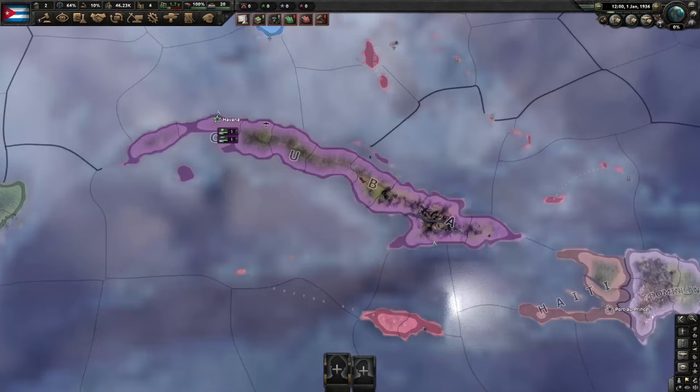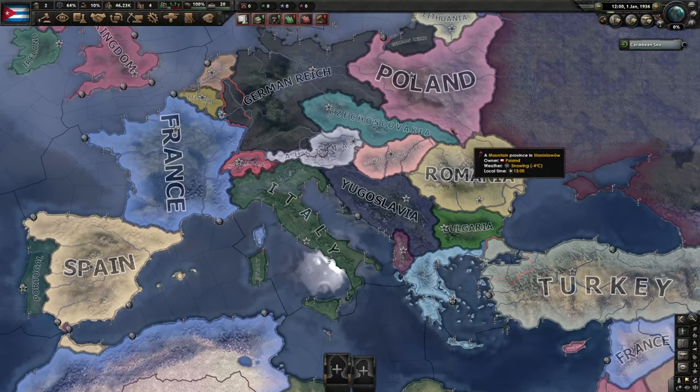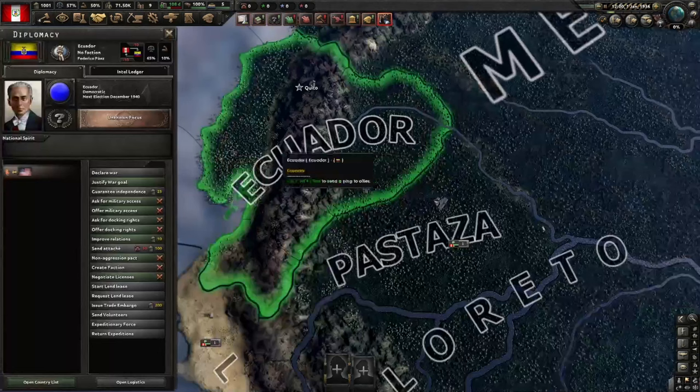Tip number one: start small. Hoi 4 can be complex. There's a lot going on, and don't let the meta slaves online make you feel bad about asking a question. There are no silly questions, only silly people. You can always ask for help, but a more sustainable way to learn is by beginning with a small nation. If you try to play Germany or the Soviets without any idea what's going on, their confusing focus trees, massive territory and huge armies are just going to send you back to scrolling on TikTok. Try picking a nation with a generic focus tree that doesn't have a lot of enemies. I'd actually recommend a country in South America — try out Peru if you're brand new to the game.